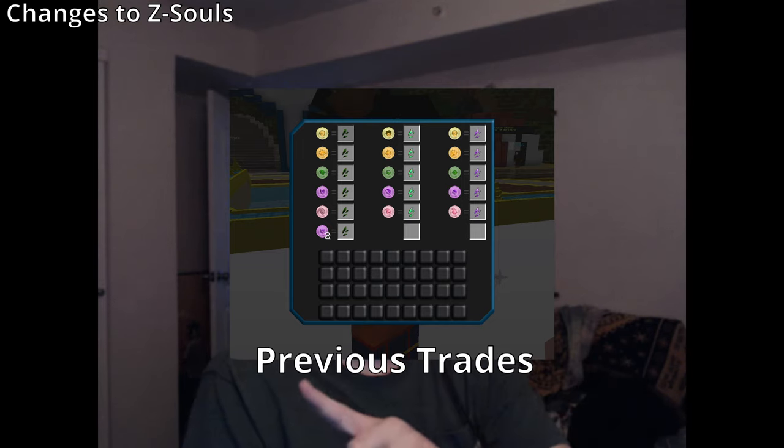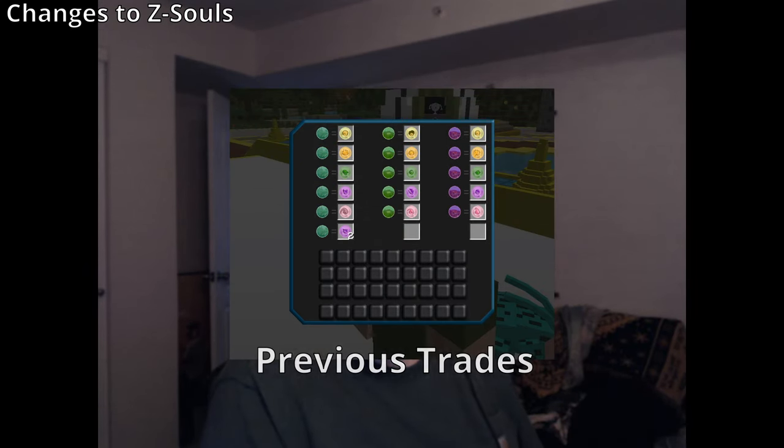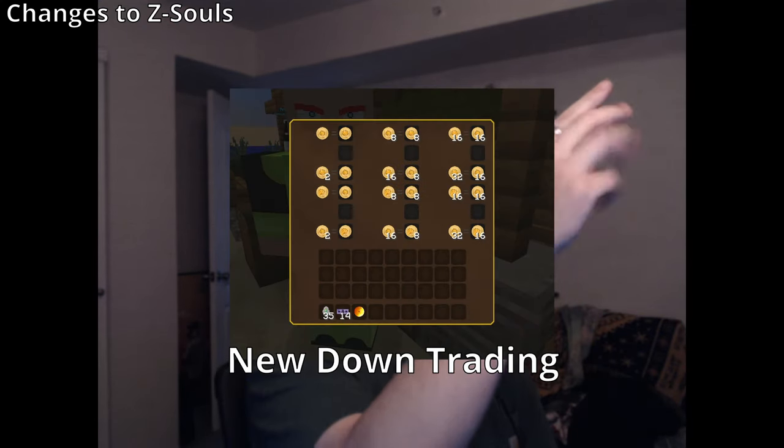Moving on to Z soul changes — quite a lot here, some mentioned in devlog 19. The race-to-race conversion: if you had a Super Saiyan Z soul and wanted a Giant Namekian Z soul (both tier one forms), instead of needing three Super Saiyan Z souls for one Giant Z soul, you now just need two. It's not free — you're not trading back and forth at a 1:1 ratio — but it's better. Same race down-trading also improved from three-to-one to one-to-one, so you need just one Super Saiyan 2 Z soul to get a Super Saiyan 1 Z soul. That's three times better.